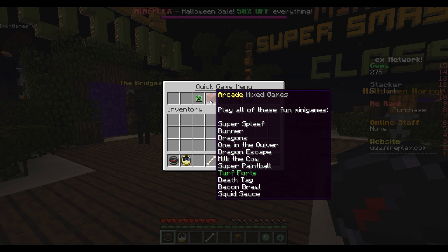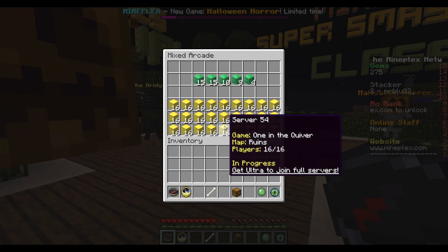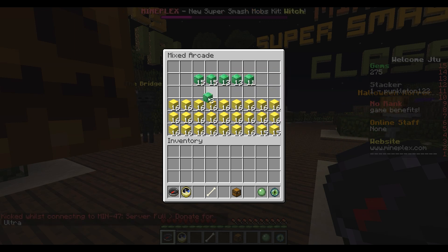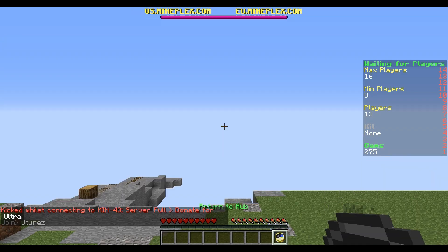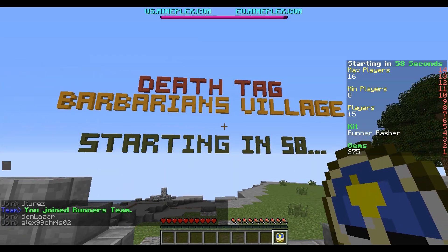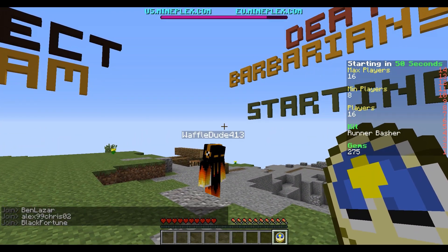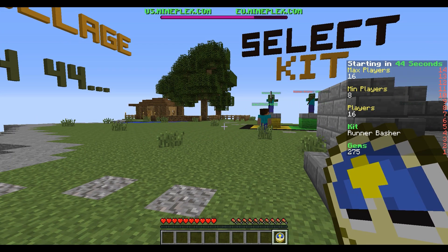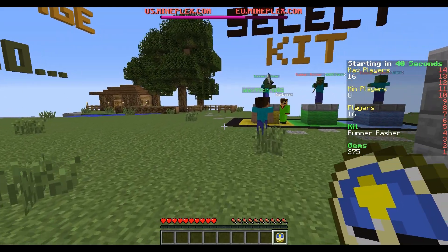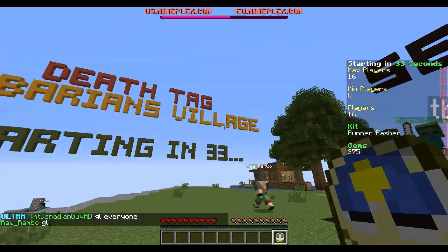You go into a game, after that game ends another one starts right away and it's always different, which I think is pretty good. I have played a couple of times just to get a feel for some of the games. The IP for US and EU is up there, and also down in the description. Before the game starts, you get into this lobby — Death Tag is the game we're gonna be playing, it starts in 30 seconds — and that boss bar going down is actually a timer bar.